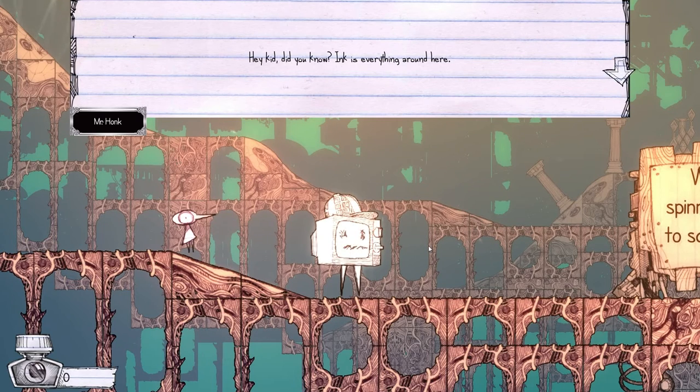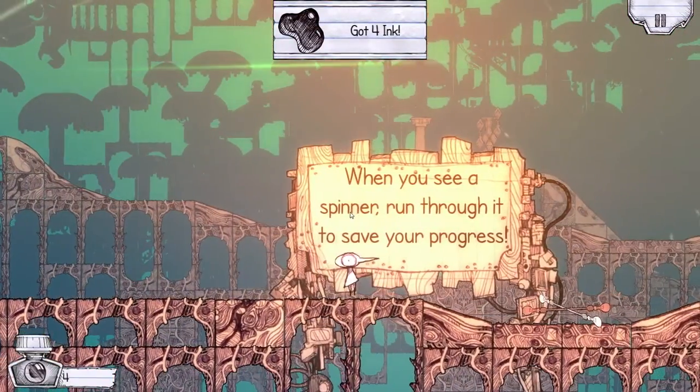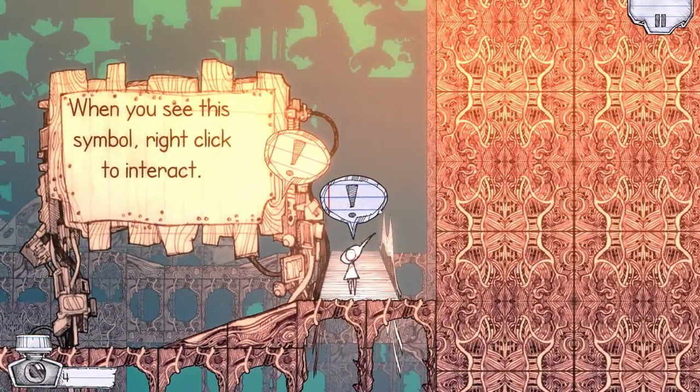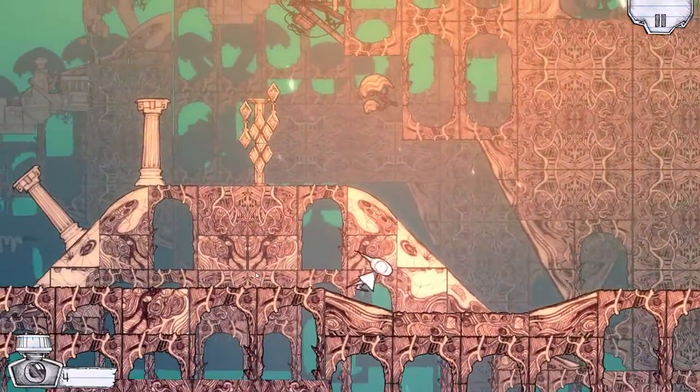An NPC tells me: 'Ink is everything around here — it's the essence of what we're made of and what's used to buy and improve equipment.' Got four ink. When you see a spinner, run through it to save your progress. Right-click to interact. Very, very cool art style so far.